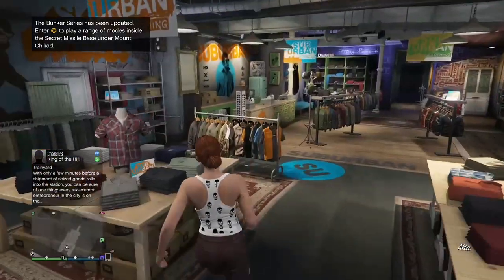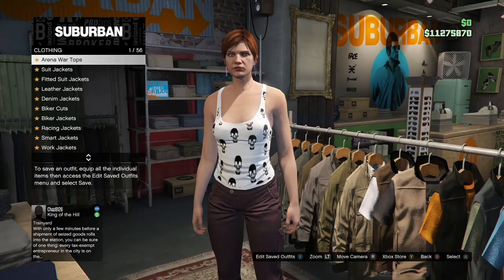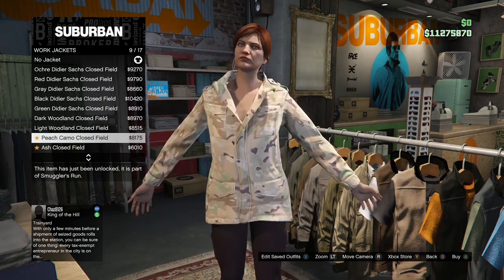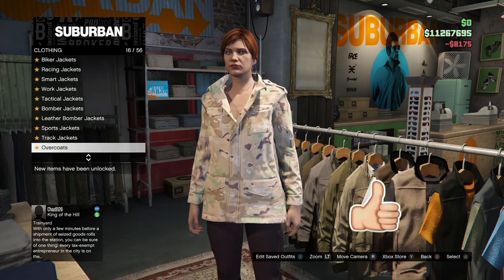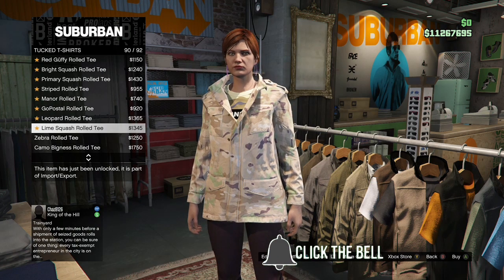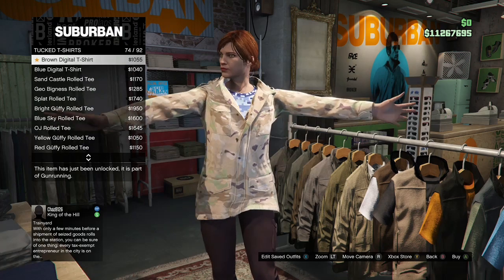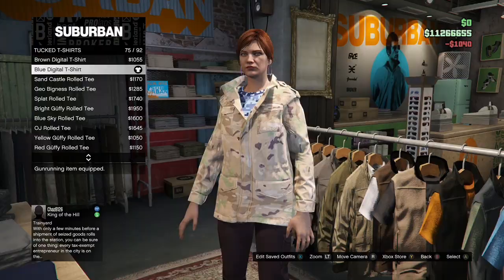When you get to the clothing store, first make your way over to the top section, go to work jackets, and purchase the Peach Camo clothes. Once you have that, back out, go to the top section, go to t-shirts, and buy the Blue Digital t-shirt, which should be number 75.